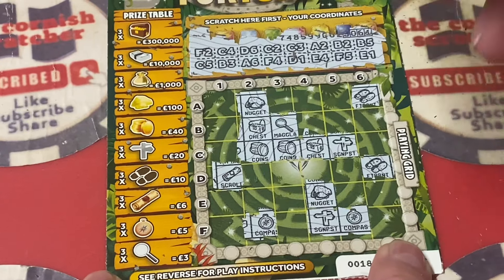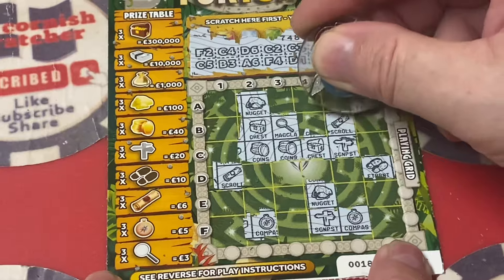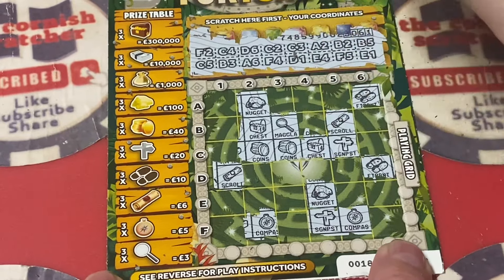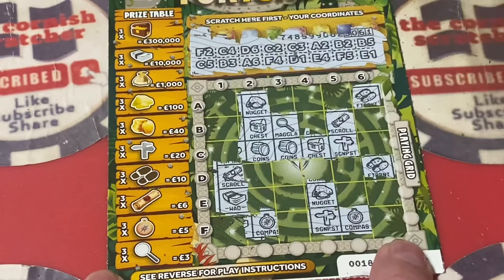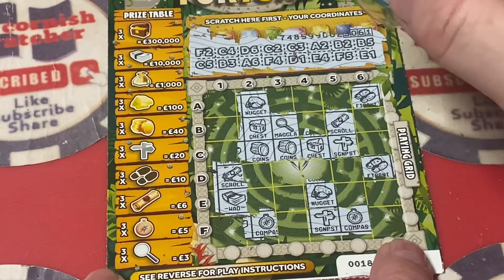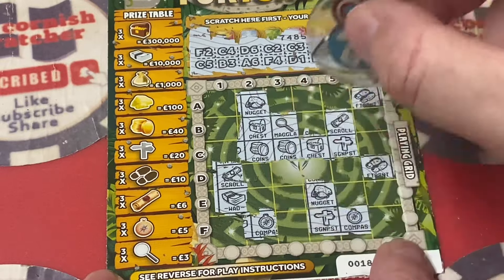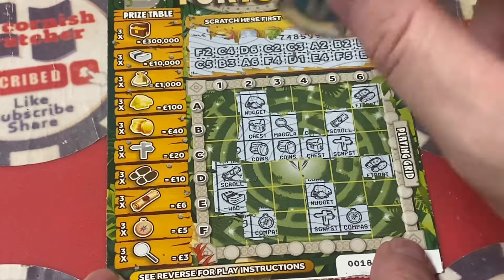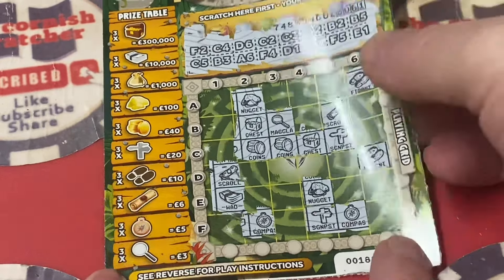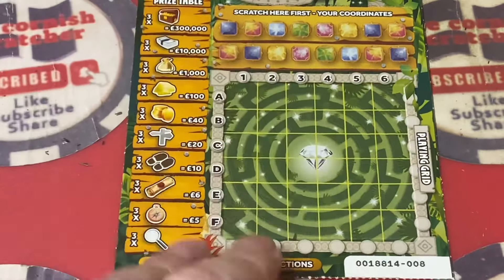B5 and E1, scroll. And E1 is award. So no — we have two compasses, two signposts, two stacks. Apart from that we didn't have nothing else. First card, first loser.